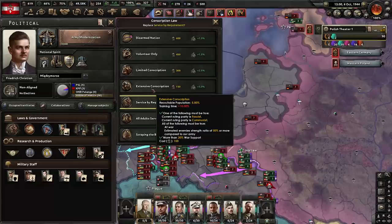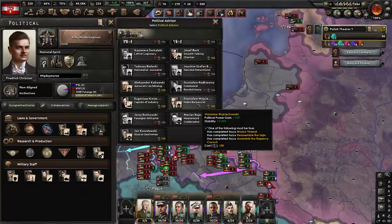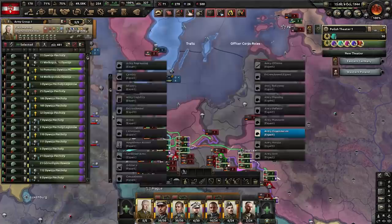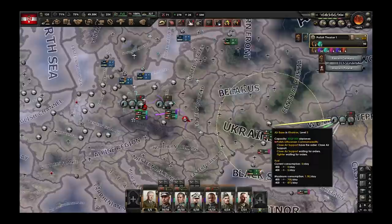You've got the service by requirement law but you don't have to use that. Let's start with extensive conscription — that's going to be bad enough. You can also hire political advisors. This one gives consumer goods, 5% political power, and 15% stability. I'd rather have stability, so I'll get him first. I'm also going to take Sikorski and give him army organization expert — that's more useful than division defense.